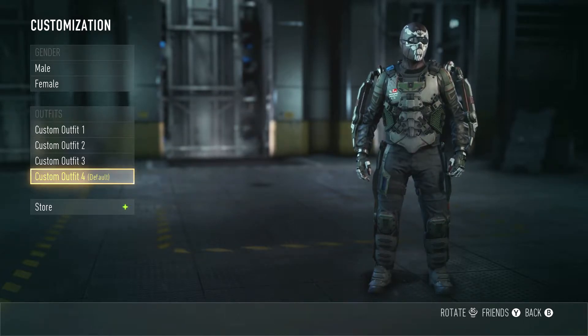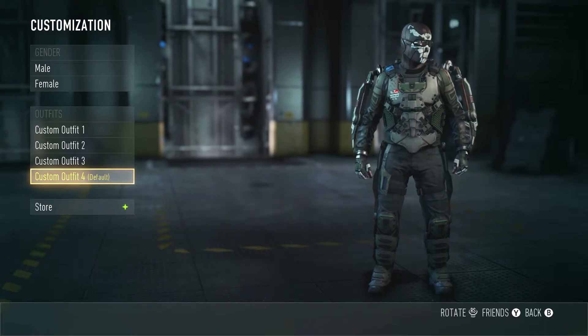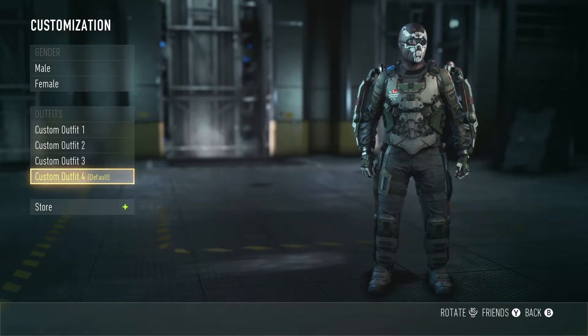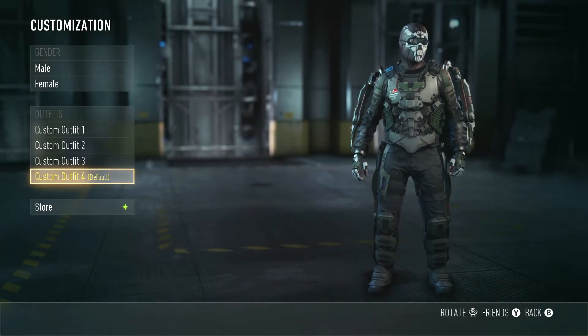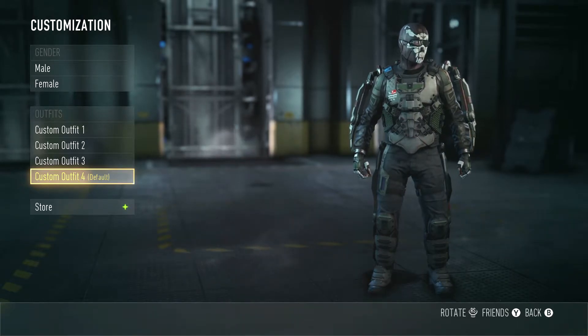You have to guess the XO loadout from head to toe — gloves, everything, pants, boots, shin guards and stuff. You have to guess what's on my character, and if you guess correctly, you can get a friend request from me, a follow on Twitter, a shoutout for your YouTube channel, and all kinds of other stuff. It's really cool. If you guess it right, you get that stuff.